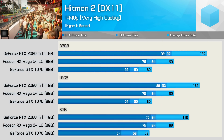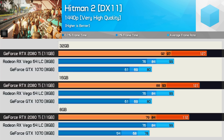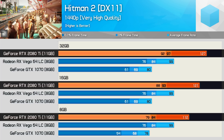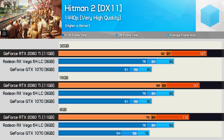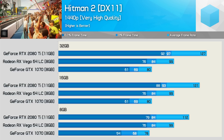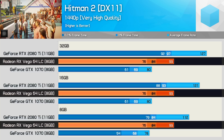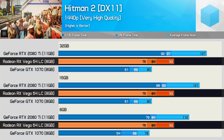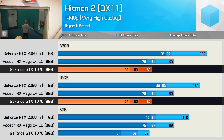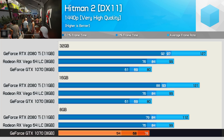The Hitman 2 results are interesting. The RTX 2080 Ti consistently saw a performance reduction as we lowered available system memory — and it wasn't just frame time performance that suffered. While 16GB should theoretically be more than enough, it's interesting to see 32GB offering a 4 to 5% performance boost. That said, this performance gain wasn't seen with either Vega 64 or the GTX 1070. Vega 64 delivered the same performance whether the system had 8 or 32GB, while the GTX 1070 showed the same performance with 16 and 32GB but saw an 11% drop in the 0.1% low with just 8GB.